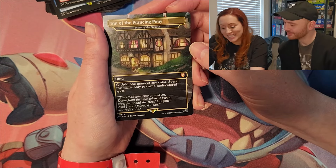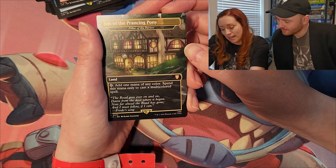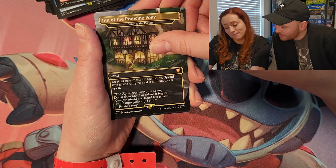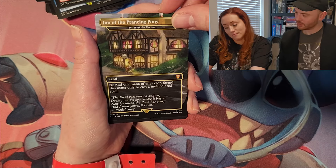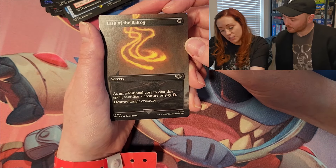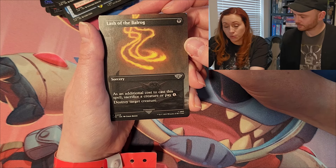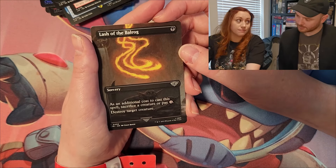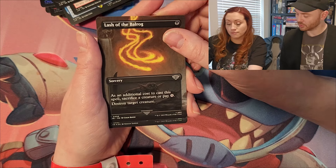Inn of the Prancing Pony — borderless, that's really fun, it's beautiful. It can add one mana of any color, but spend that mana only to cast multicolored spells. Lash of the Balrog: as an additional cost to cast, sacrifice a creature or pay four mana. Destroy target creature — that could go well in aristocrat strategies.